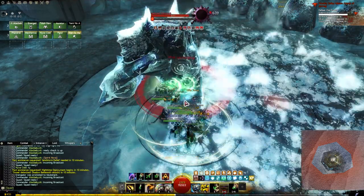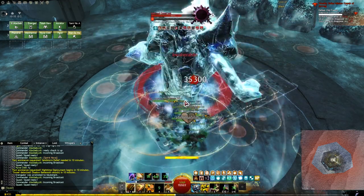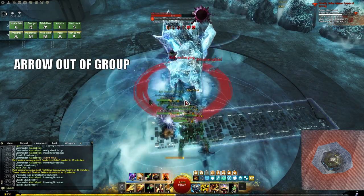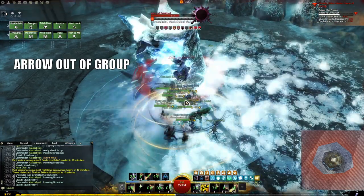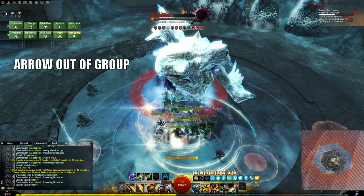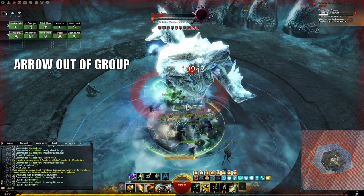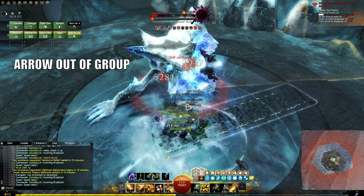At times the boss will look at a player and a huge red and yellow arrow will point the direction he's looking — this is a targeted knockdown. If it spawns on you, try to aim it away from the group; it's more annoying than damaging. In the footage you might notice how Revenant puts down stability so the group can completely ignore this mechanic. If you're not sure whether a mechanic spawned on you, move your character a bit left to right or front to back — if the arrow syncs with your movement, you know you're about to get hit and you'll have time to step out.